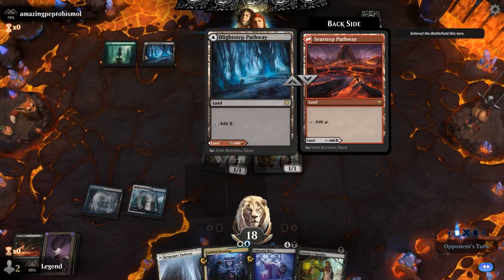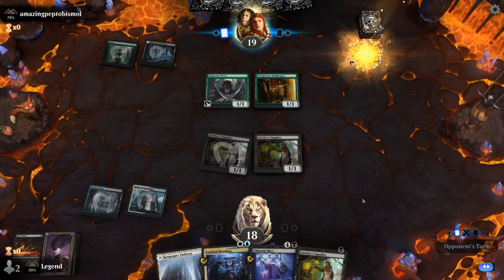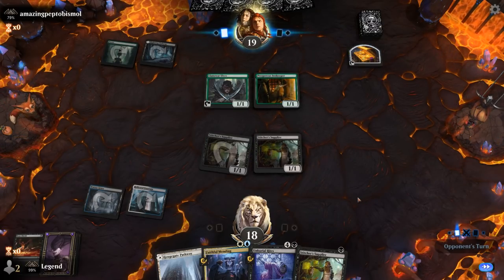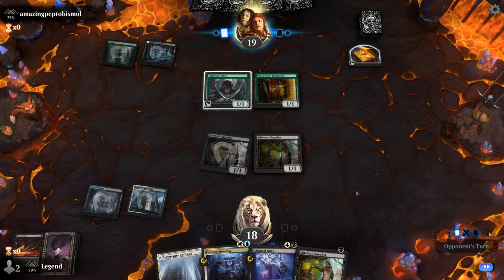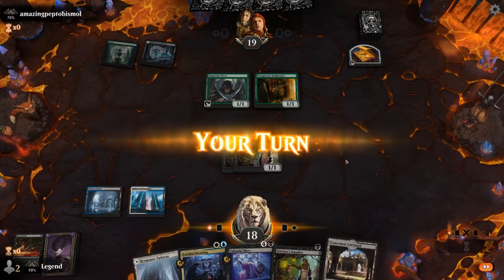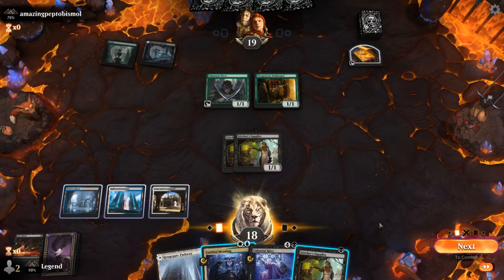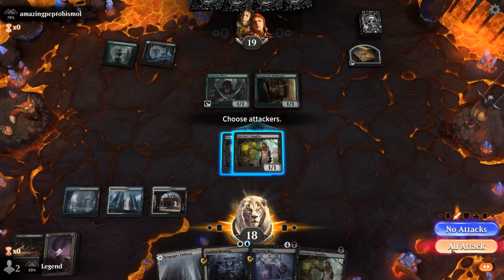Looks like it's more of a Jund or Sacrifice deck, so Angel naming creatures isn't necessarily game over but still puts us in a pretty good position. We've got Stitcher Supplier to sacrifice to a Priest of the Forgotten Gods if our opponent has that card. Concealed Courtyard right on time — we can attack with both Suppliers, play a third, and then Faithful Mending at instant speed to potentially surprise the opponent.